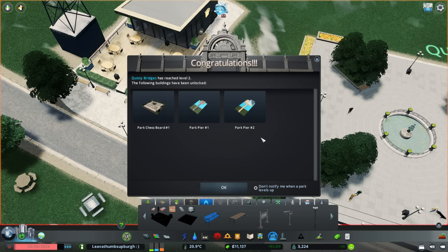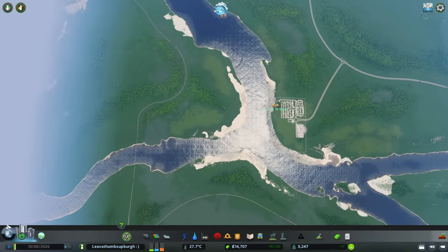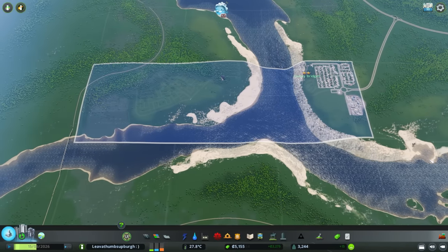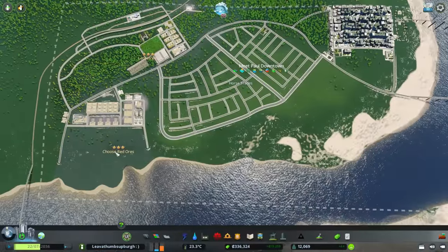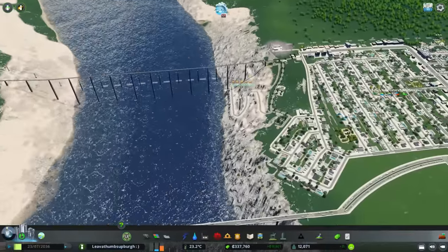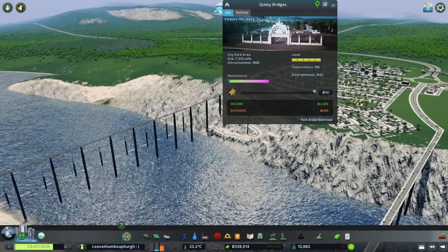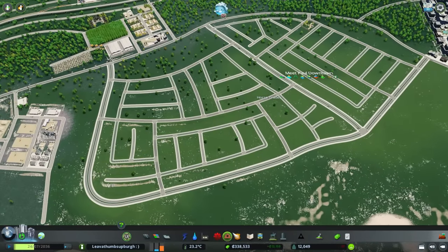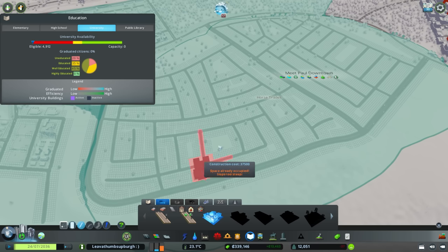We are making progress in our challenge, but if we want some real progress we're going to need more space. So I'm buying tiles and expanding. You can see we have forestry, we have ores, and our park has reached level five — check one off the list. Coming down here, we are going to get started on our first major hurdle, which is going to be Horse Trades University. We have a one-star university.